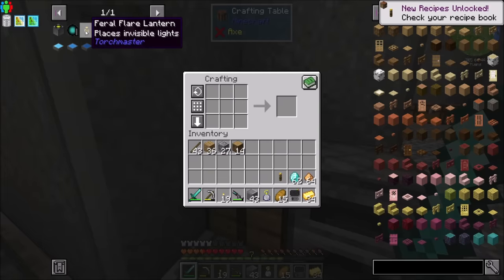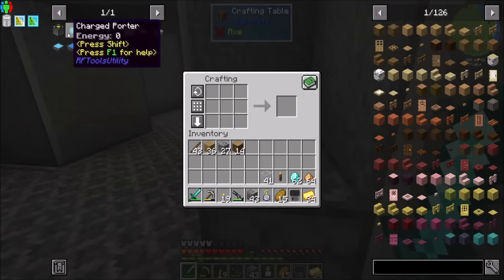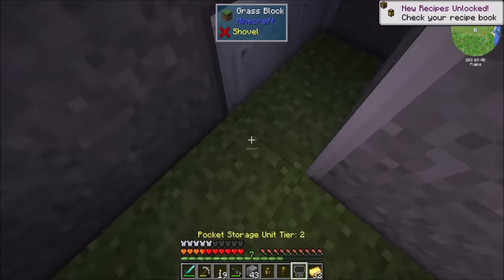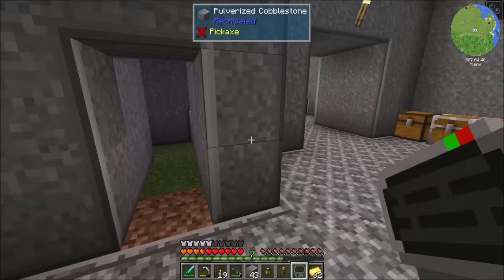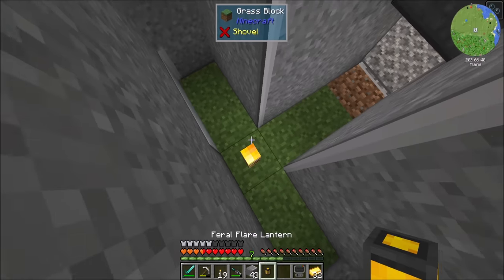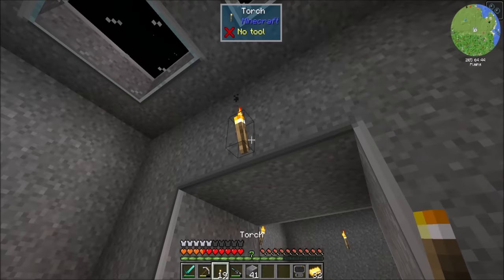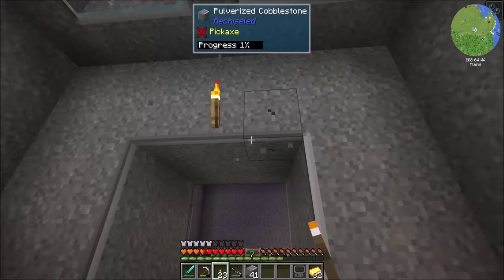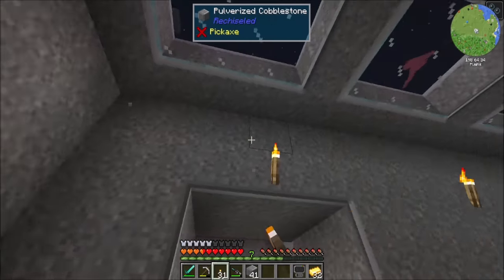I would like a megatorch, and then I would also like a feral flare lantern, which requires a little bit of glass. Doesn't hurt to carry that around on me too. I like to throw these in the center of my house. I'll pop this guy here, and that should keep my house pretty well lit. I shouldn't need these torches anymore, though I usually wind up just leaving them around. In theory I can get rid of all the torches, and the feral flare lantern should light up the whole area around my house.